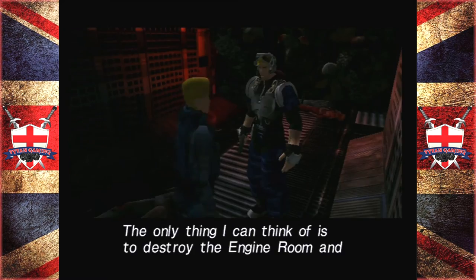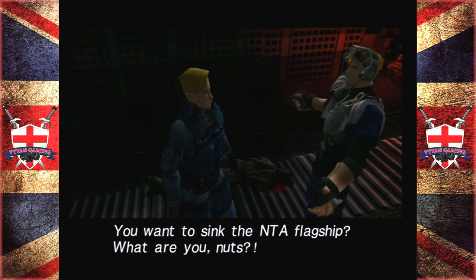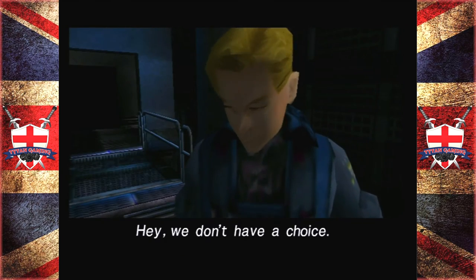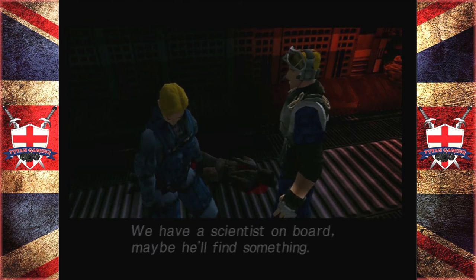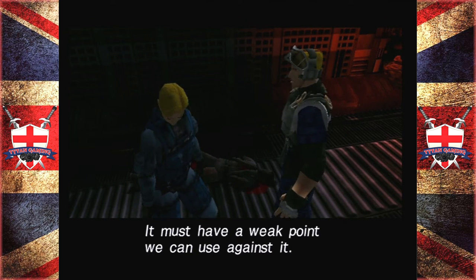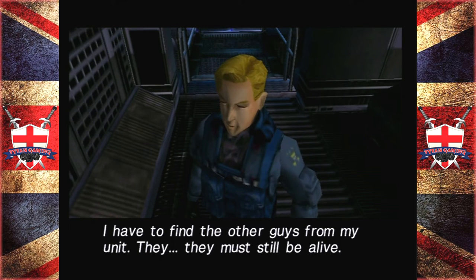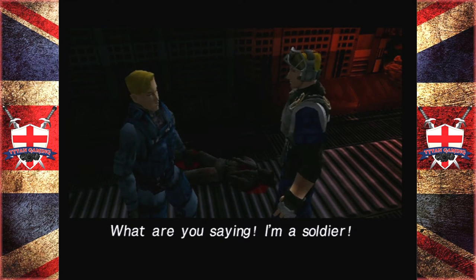How could such a thing happen? I don't know, and it seems that Ark targets humans — we'll have to eliminate it then. How do you stop this Ark? The only way I can think of is to destroy the engine room and sink the ship. You want to sink the NTA flagship — what are you nuts? If Ark reaches land there will be no going back, we don't have a choice. Maybe you're right, but let's keep our options open — we have a scientist on board, maybe he'll find something. It must have a weak point we can use against it.